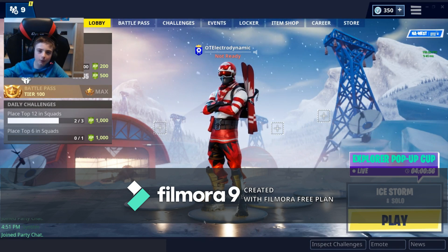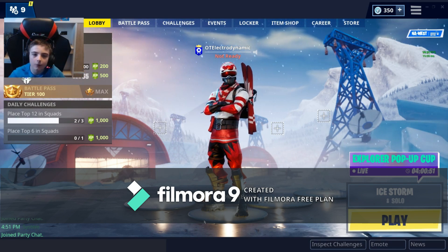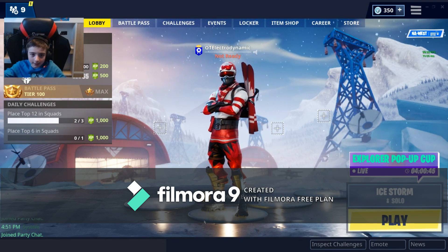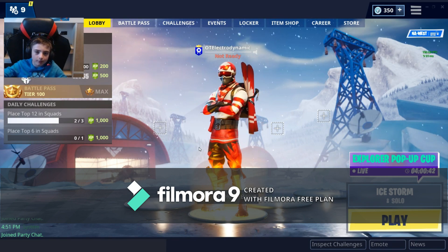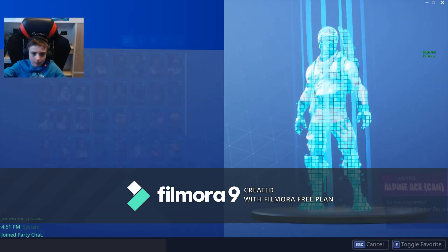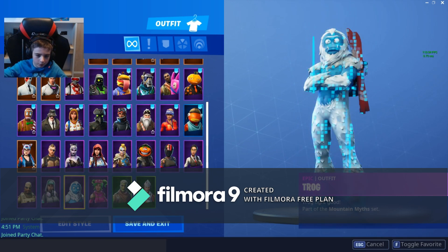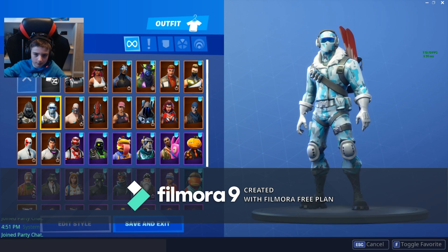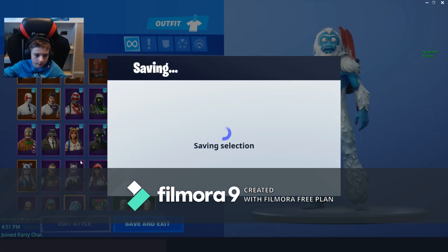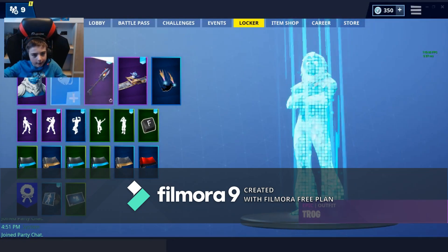Zombies - they can either be really annoying or really useful, well mostly annoying. Hey guys, welcome back on another video on Electrodynamic Time, and today we're gonna be talking about zombies - well, not talking about them, we're gonna become a zombie. We wanna be an annoying zombie. I've picked between Trogg and Frostbite - Trogg looks most like a zombie, so we'll go with Trogg and no back bling, because zombies have no back bling.